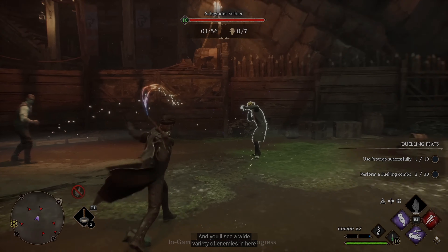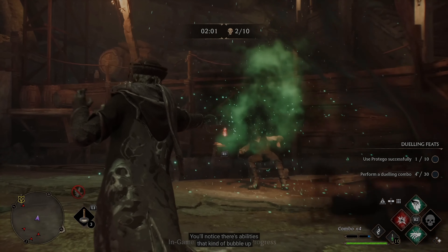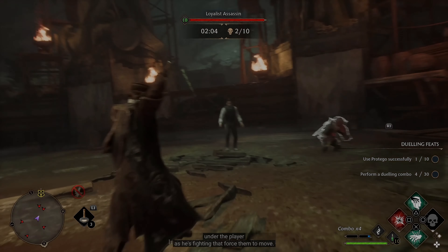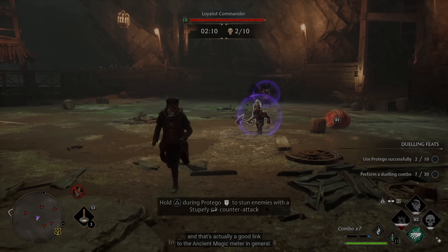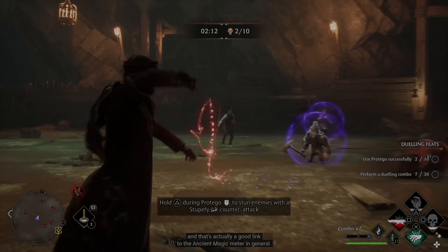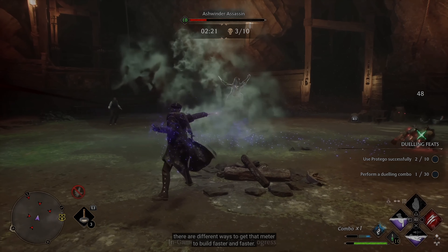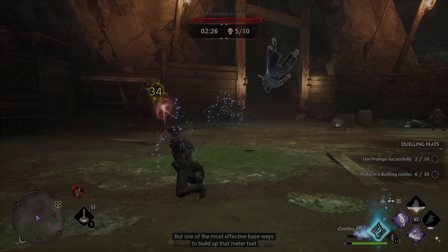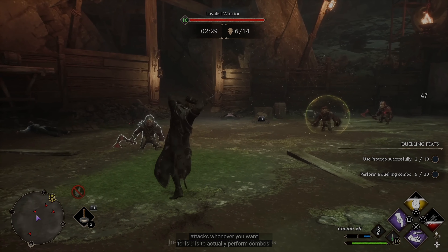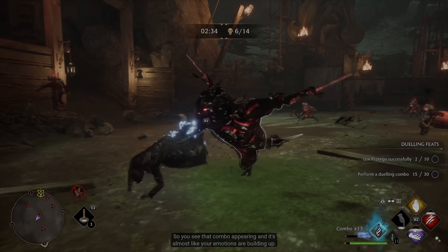The way that manifests itself depends on the type of enemy that you're fighting. You'll see a wide variety of enemies here pressuring the player in different ways. There are abilities that kind of bubble up under the player as he's fighting, forcing him to move. As you're doing different things in combat — protego and different abilities — you can spec into it with your talents, and there are different ways to get that ancient magic meter to build faster.